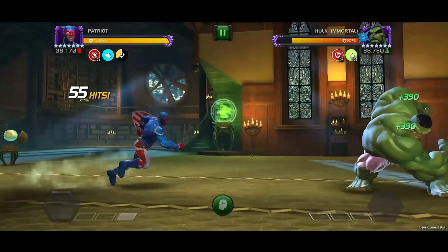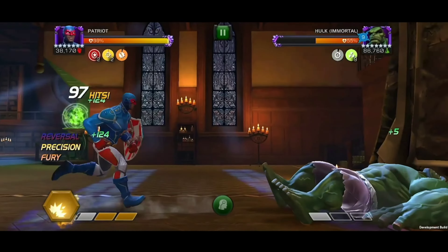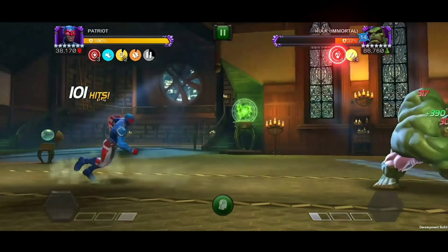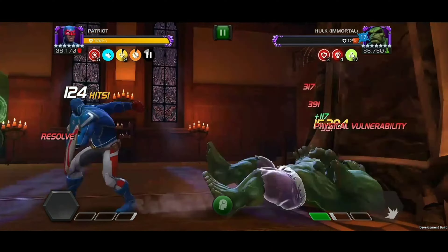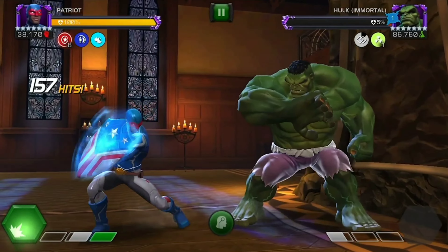Then, build to just under 3 bars of power, and when ready, charge your heavy to perform a reversal and gain your fury. Then, immediately use your special 2 to inflict your rupture debuffs, and if the opponent isn't already knocked out, you can launch another special 1 to inflict additional physical vulnerability and take advantage of that big fury passive.